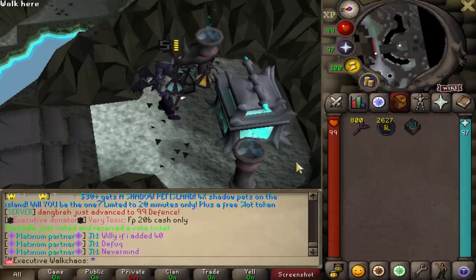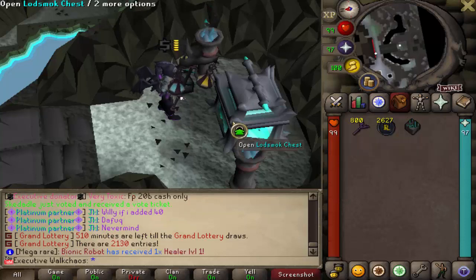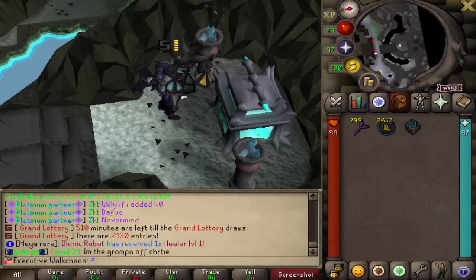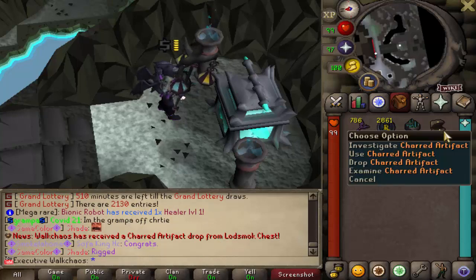200 keys opened — 2.6 billion in cash. This seems very accurate: around every 100 keys you'll be getting roughly 1.3 billion, and also a new item — the beautiful Dream Enchantment Stone. Let's go for the next 100 keys.